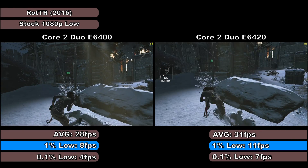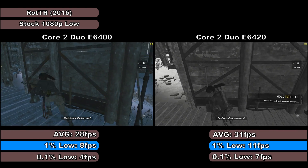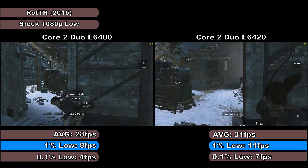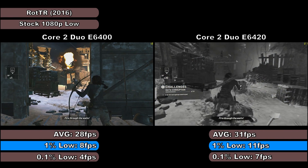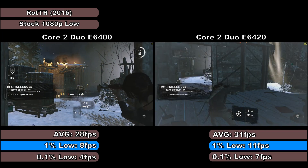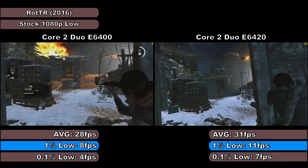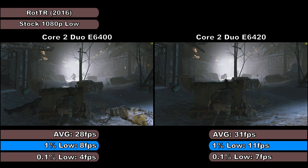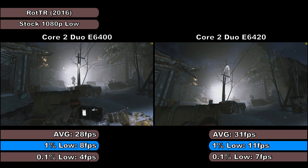Next, it's on to Rise of the Tomb Raider. I won't be testing Shadow of the Tomb Raider because I haven't completed Rise yet, so I don't want to ruin the story for myself. But this was another game I found to show a slight difference across the tests. Again, I followed the exact same route through the game to keep the data comparable, and played through the game as identically as I possibly could on both tests. Both runs showed completely unplayable performance, as I was expecting.